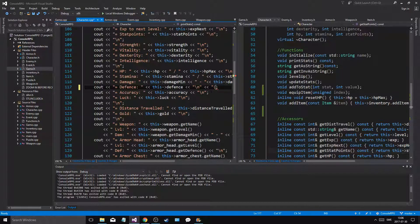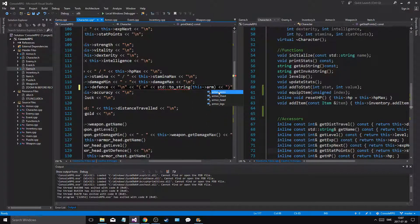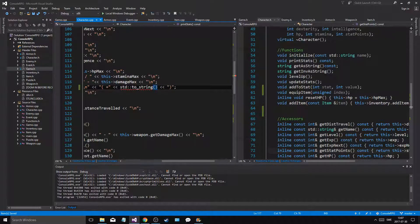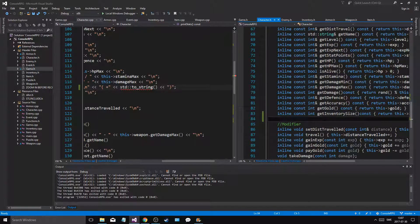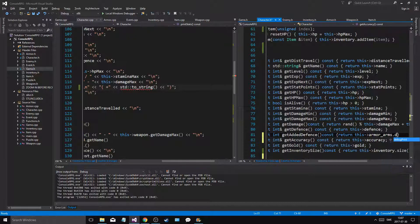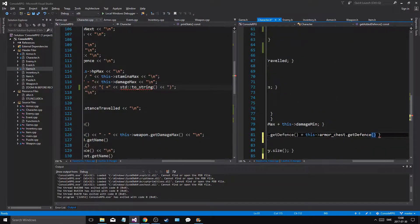Let's do this — we'll make one of these blocks, and in between we'll do all the magic. We're gonna make a plus and use std::to_string. Then in the character class we'll make a get_added_defense — inline const — that returns this->armor_head.get_defense() plus this->armor_chest.get_defense() plus this->armor...